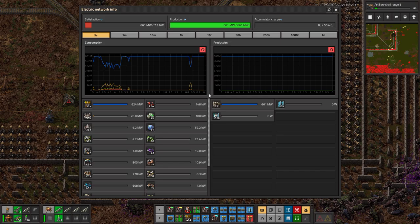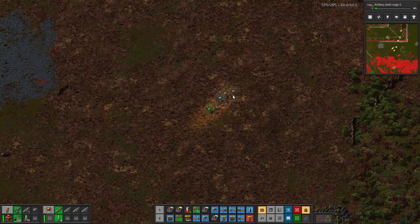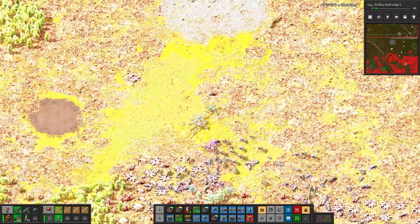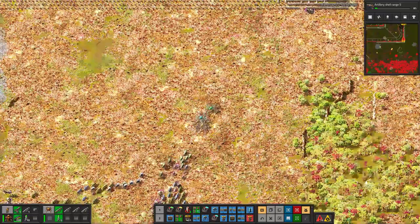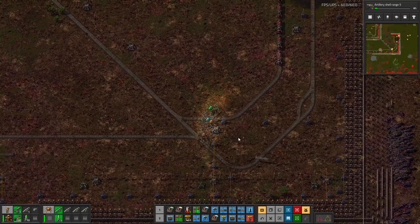Power is struggling, it looks like — holy cow, it's struggling. How are we pulling that much? It's trying to charge the accumulators. Should be interesting with no power. Might be time to get nuclear power up and running. The lasers are pulling too much. Realistically it was probably time to get nuclear power around 20 minutes ago.